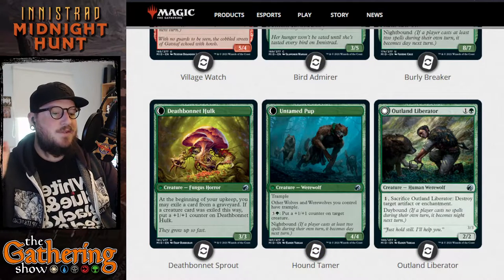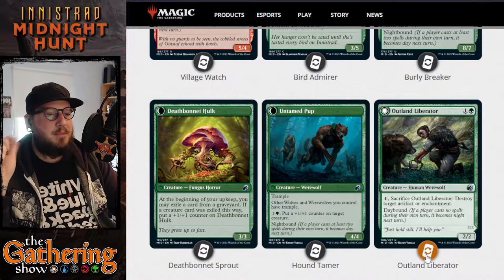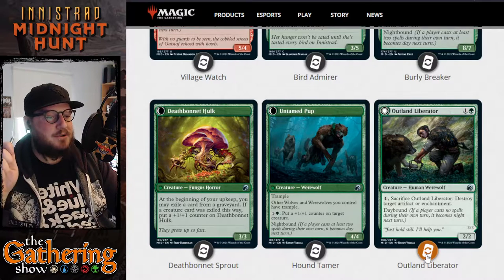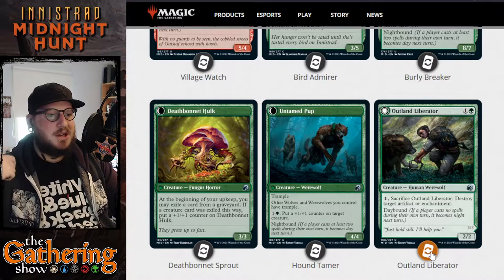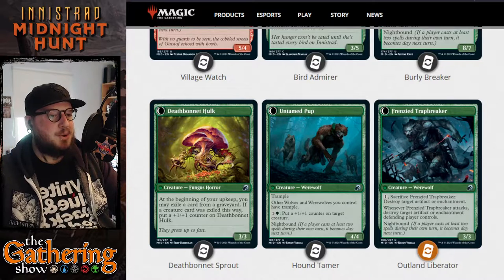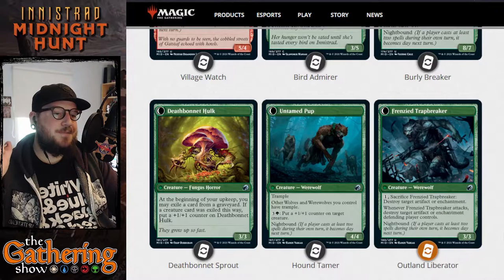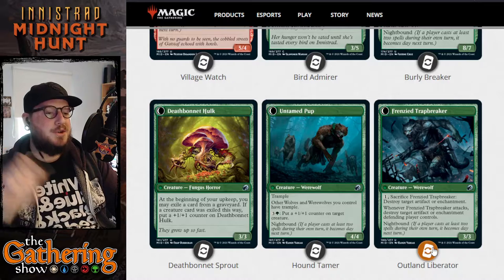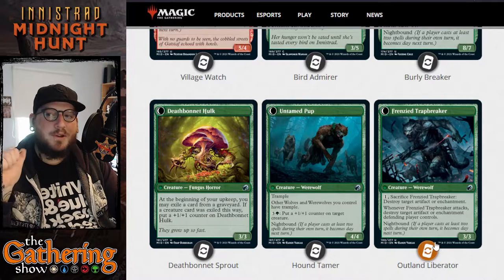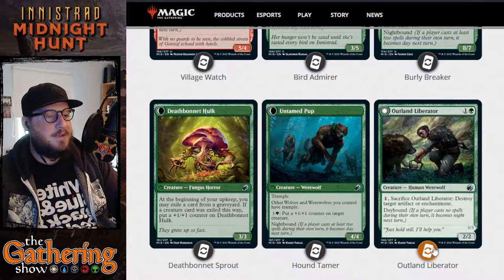The next green dual-faced card is Outland Liberator. For 1 and a green, you get a 2/2 Human Werewolf with the ability to pay 1 and sacrifice the Liberator to destroy target artifact or enchantment. It's Daybound — when it switches to Night, Outland Liberator becomes Frenzied Trap Breaker. You can also sacrifice it to destroy target enchantment or artifact. However, whenever Frenzied Trap Breaker attacks, destroy target artifact or enchantment the defending player controls — you don't have to sacrifice it. It's Nightbound, so it will flip back over.